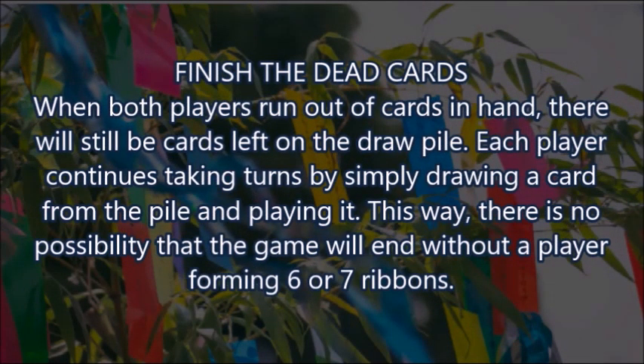Variations. Just like any card game played around the world, Hanafuda games can be played using house rules which vary depending on the player's liking. Of course they are optional, so use them at your discretion. Finish the dead cards: when both players run out of cards in hand, there will still be cards left on the draw pile. Each player continues taking turns by simply drawing a card from the pile and playing it. In this way, there is no possibility that the game will end without a player forming 6 or 7 ribbons.